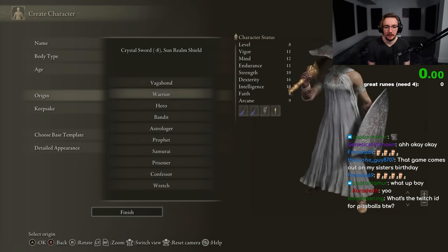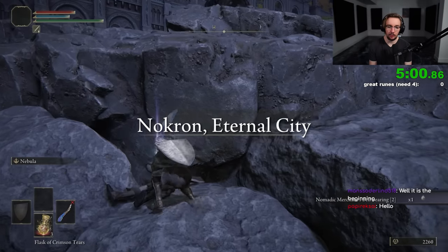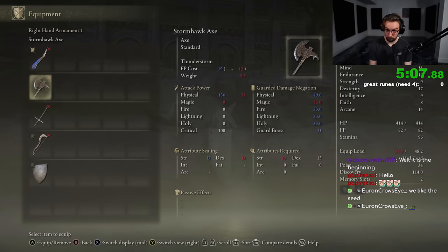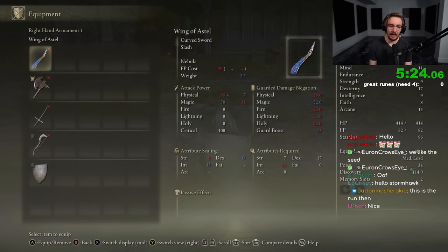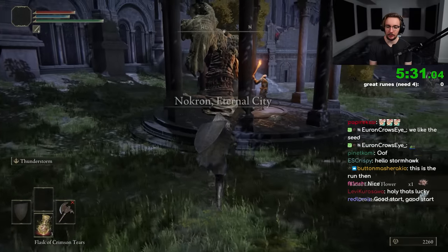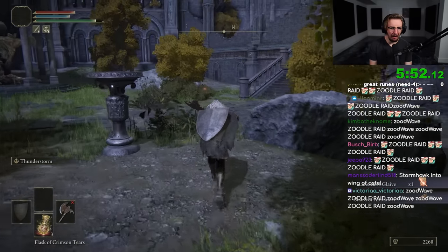Attempt eighteen. The starting class gives me the Wing of Astel, which is the best weapon for breaking stance, and the first room gives me the Stormhawk Axe, which as we saw earlier is really strong. This is an incredible start to the run. I've got a good feeling about this — I think I like Wing of Astel better, but I just need to level strength twice and then I can wield Stormhawk.